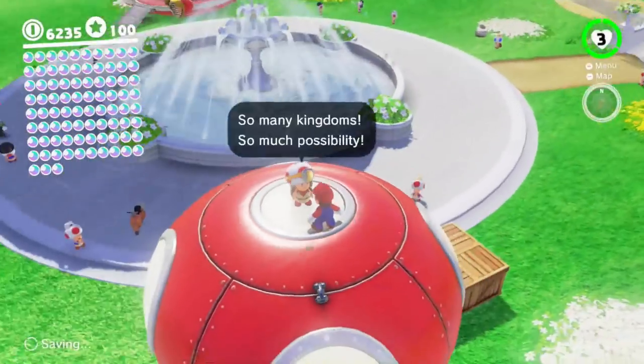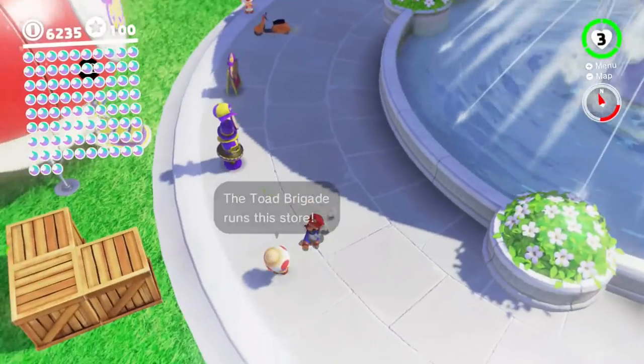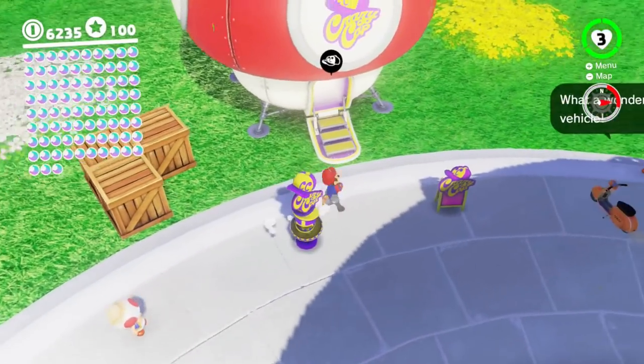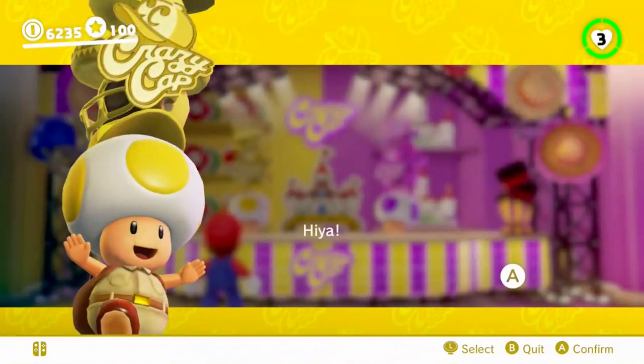Captain Toad helps out once again, but for once he's not really stuck. Toad Brigade runs the store. Let's buy some stuff.